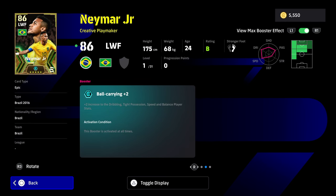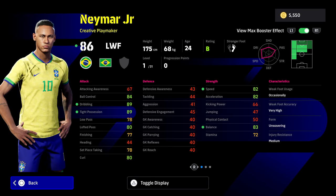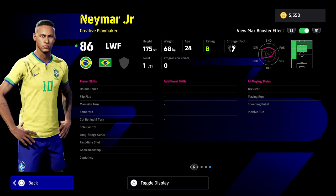Now the main man Neymar - his booster is Ball Carrying plus two, boosting Speed, Balance, Dribbling, and Tight Possession. His stats are off the charts. He has Soul Control, Double Touch, Flip Flap giving Ball Roll, Gamesmanship, Cut Behind and Turn, and First Time Shot - but he doesn't have Low Lofted Pass or One Touch Pass. Playing him as an Attacking Midfielder, even though he's listed as a Left Winger, may seem counterproductive on paper.